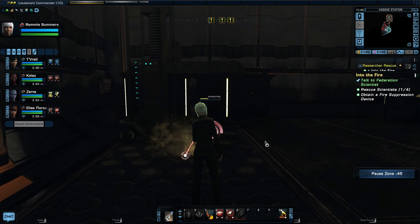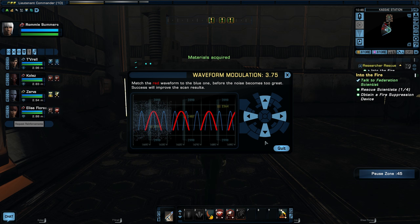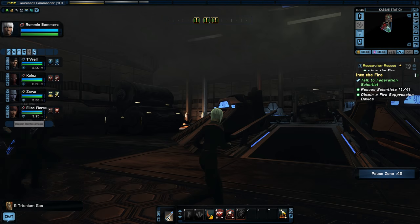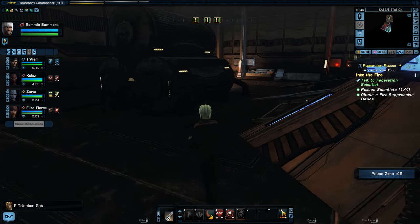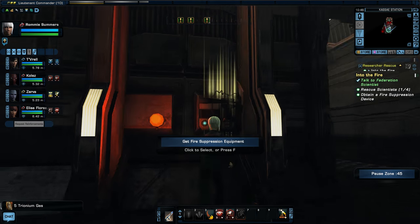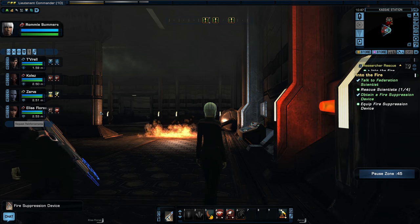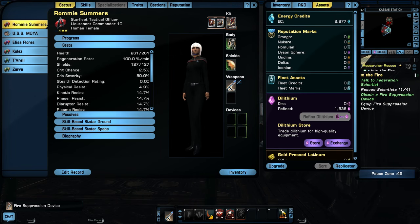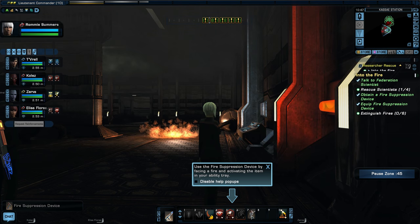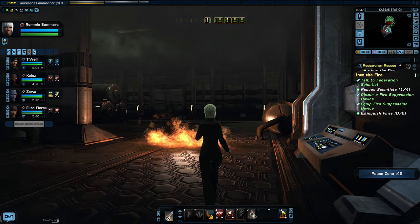Let's scan some trionium gas while we're here. I need to grab a fire suppression device from the wall — this part of the mission is teaching you how to equip things. Got it equipped, so now I can put out fires once the cooldown timer runs out.